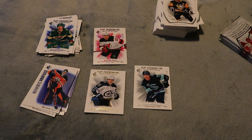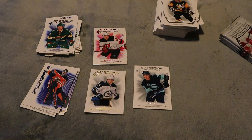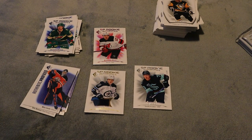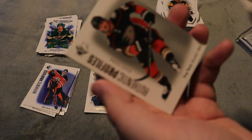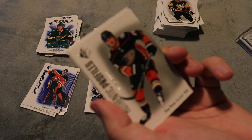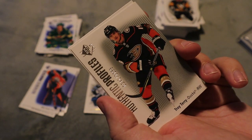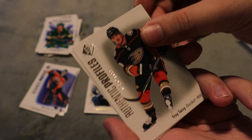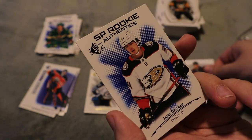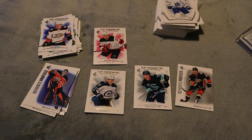For the last box we only got one numbered card, so hopefully this box makes up for some bigger hits. And just like that we did get a numbered card right off the bat — Troy Terry numbered 341 out of 1199 for Authentic Profiles. This might be the first numbered Authentic Profiles that I've gotten. We also have Dryden Hunt's SP rookie, which I didn't realize he was in this set — that is awesome.